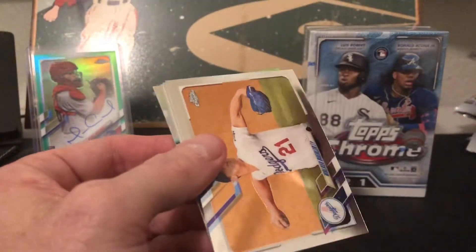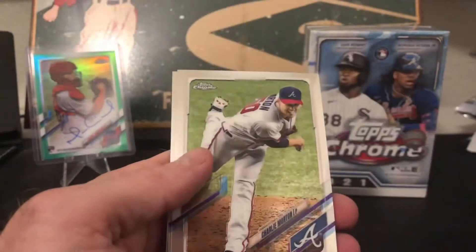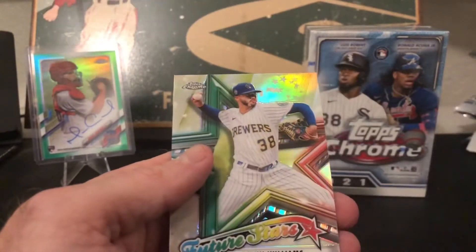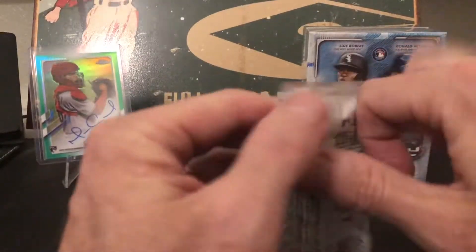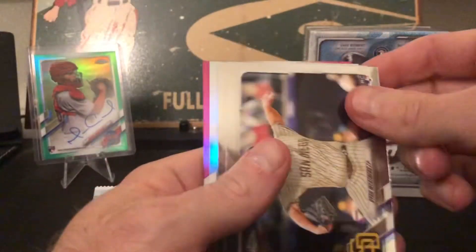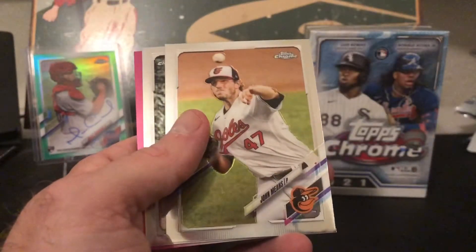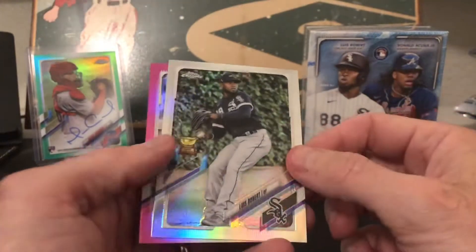We got a Buehler base, Morton base, Crochet rookie, Devin Williams future stars — always a popular insert. Those have autos this year; I don't know if I've seen one. Weathers base, John Means base.